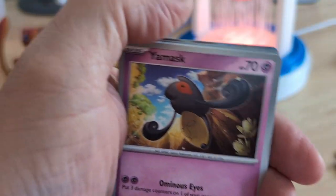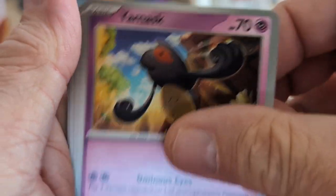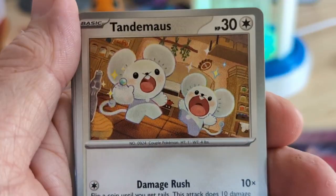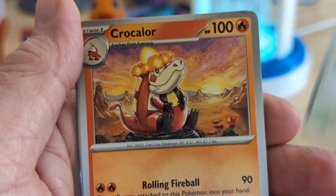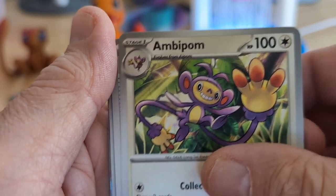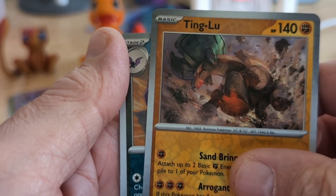Code Card. So let's see what we got here. We got Yamask. Spindle. Tink-a-tink. Tadamas. Crackleur. Ampeon. Snorlax Doll. A Tinglu.